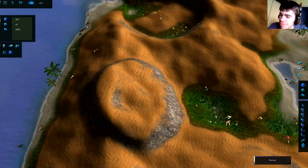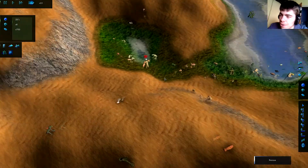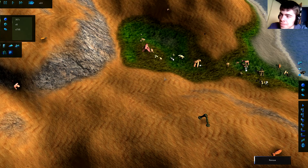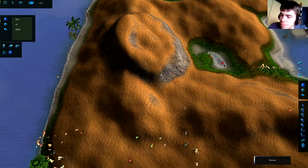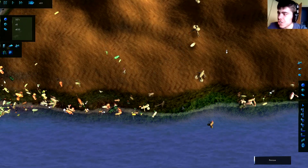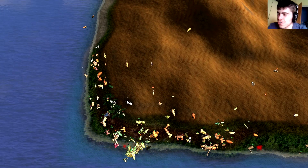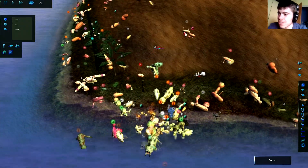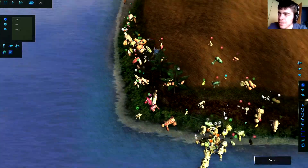They seem to be dying off — I suppose the rover effect is because it's only feeding creatures with the certain traits we established, therefore creating a disproportionate artificial selection. Creatures that do not have the desired traits will be more likely to die off. Look at them migrating around — that's pretty cool.